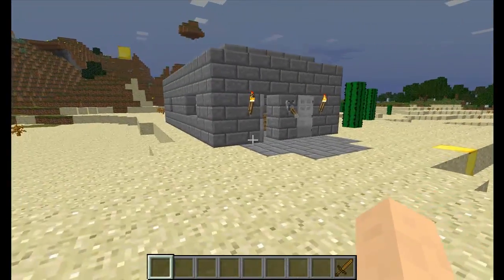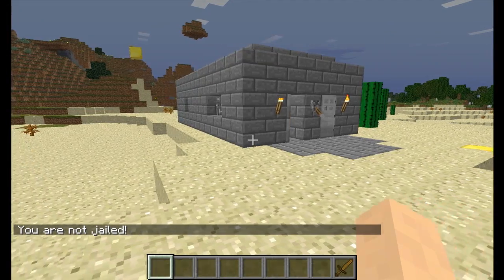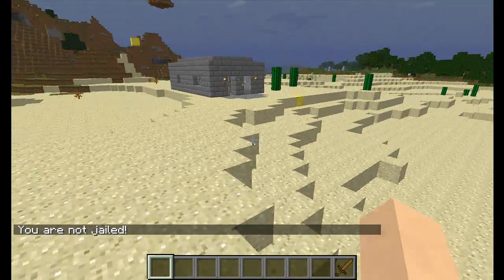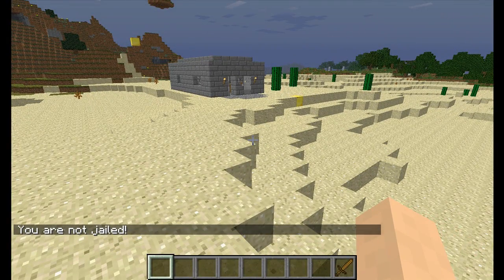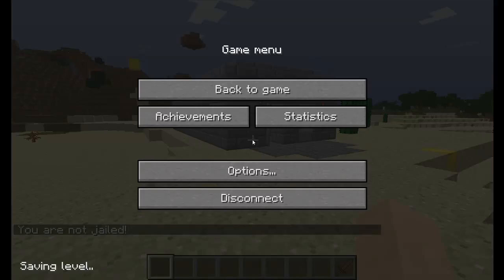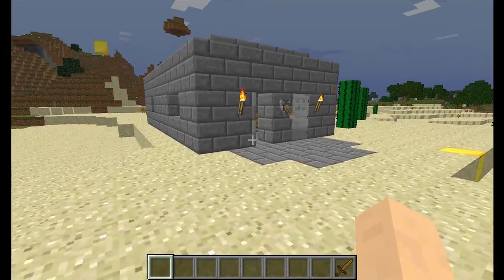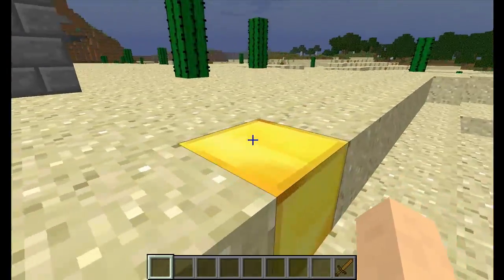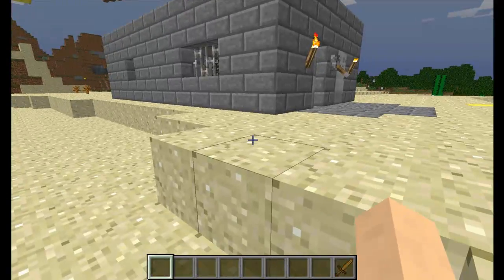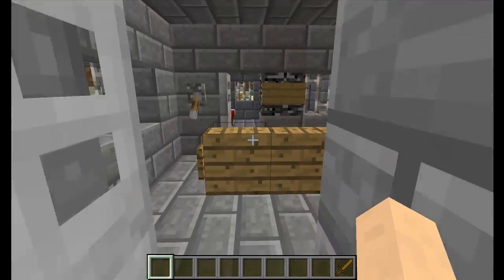We can also do '/jail status', which will show players and anyone else what their jail status is. As you can see I'm not jailed, but if I were jailed it would say how long and whatnot. That covers the majority of the commands. There's lots more, but hopefully this is enough to get started. Anything else is on the plugin's dev page — I'll put a link in the description.